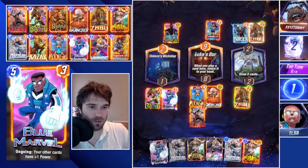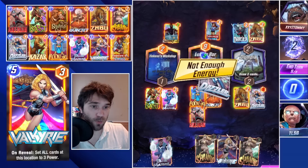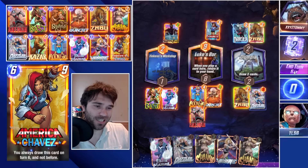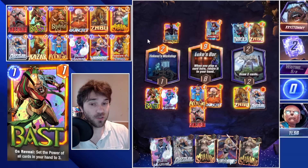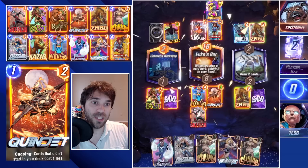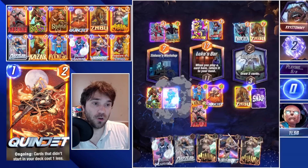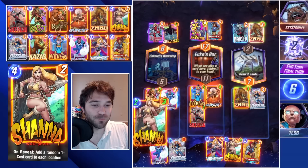We play Blue Marvel and a singular Dazzler. Next turn we play a singular Shanna that fills up here and here, leaving a space — then we push the last Dazzler there. Hopefully they don't have an Enchantress. They did snap into us; we didn't snap. We want this to resolve as well as possible. They use Jubilee, which pulls the last card in their deck — the Apocalypse. They have no more cards in their deck, so they probably have an Infinaut to match against us. We have two 10-power Dazzlers.